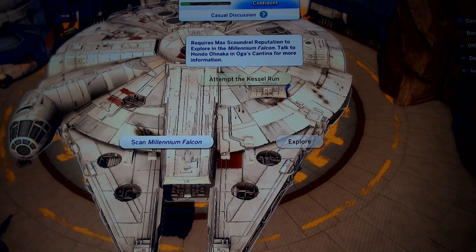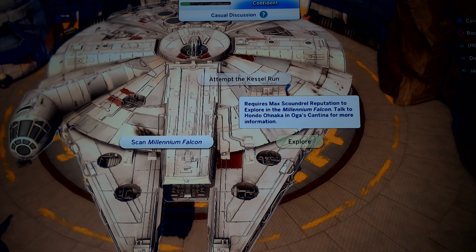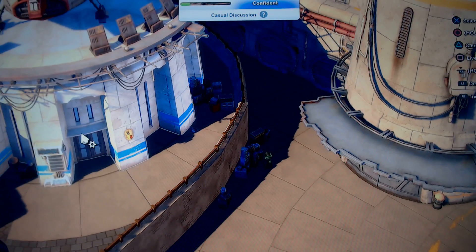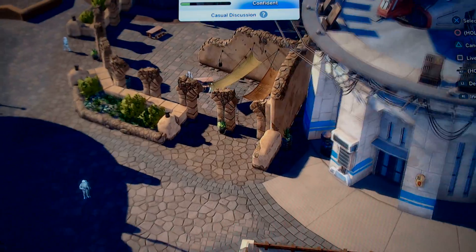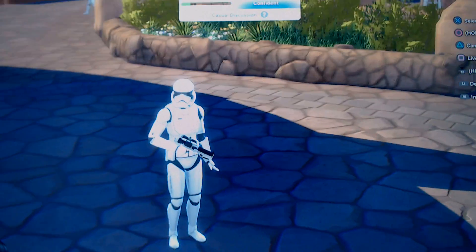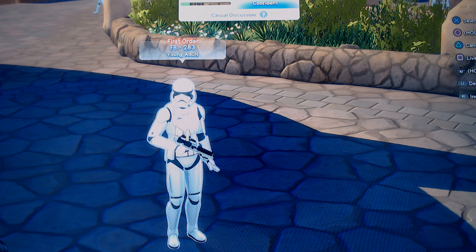Check this out — you have 'Attempt the Kessel Run,' 'Scan Millennium Falcon,' and 'Explore,' so there's actually a lot just with the Falcon. Right here we have Docking Bay 7, this is where you can order food and stuff, and you can actually get a couple of things for free. Also check this out — we got a stormtrooper right here. I really wish we had clone and normal stormtrooper armor from the older movies. They actually have proper designations, like FB-283 with names and information.